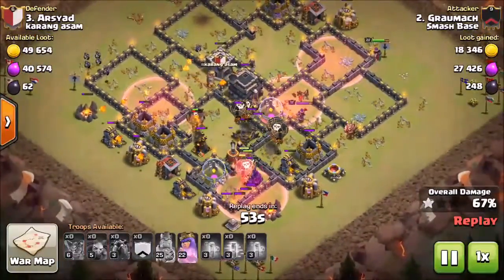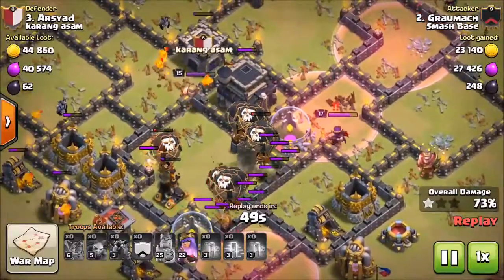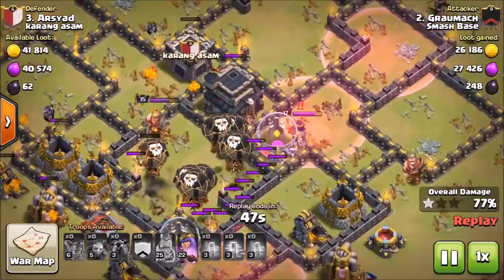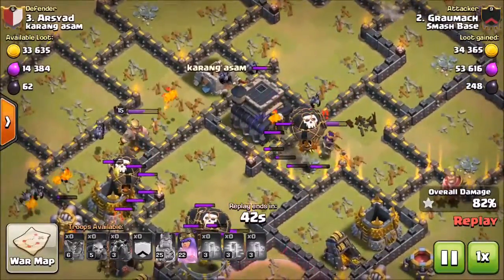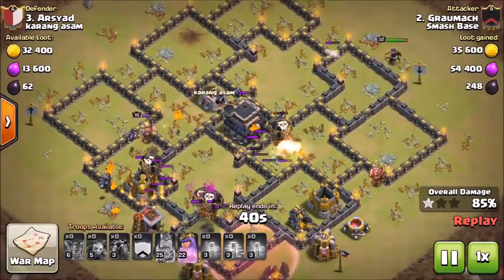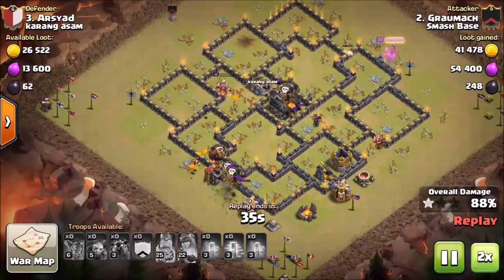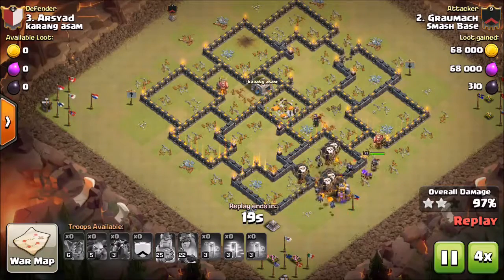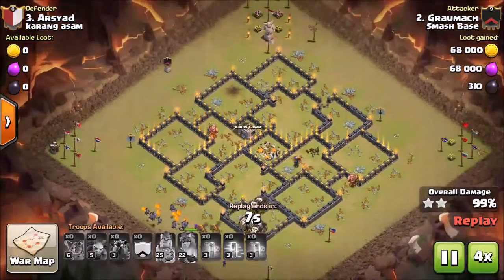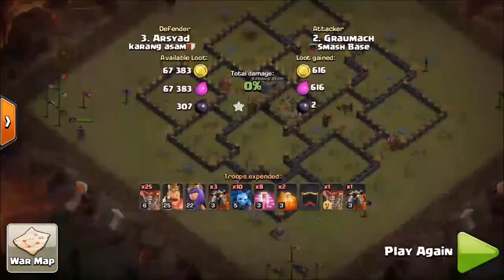It kind of pinches everything towards the center. The enemy Queen is still hammering down on my guys, but I wasn't worried. My loons actually come right in and annihilate the Queen — Queen's gone. Everything else is just pure cleanup. Not much left, and everything cleans up perfectly well for a nice perfect three-star by me. There you have it — the final blow done.